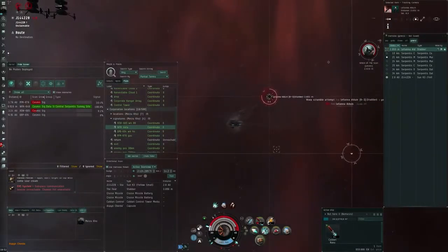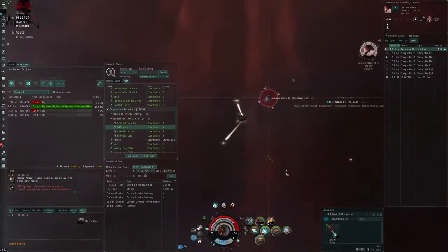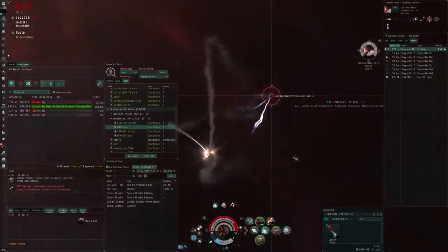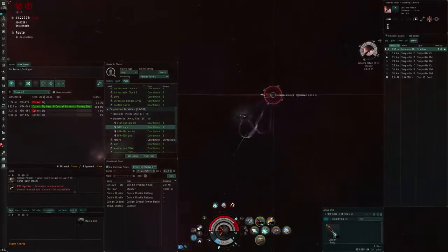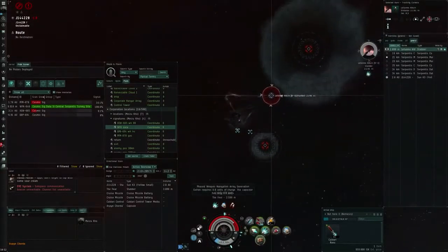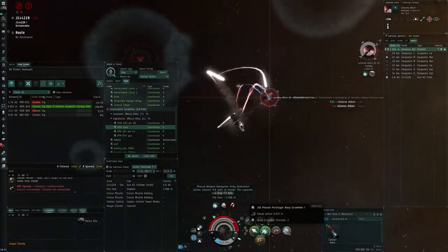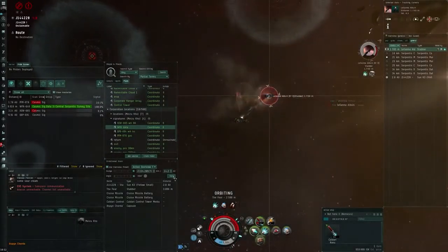One thing you could do is just have someone else — a friend of yours — ready in a PvP-capable ship in case you get caught. Have them be close to you. You need to be very fast, of course. The Helios died in just a few shots, but why not have someone ready there?